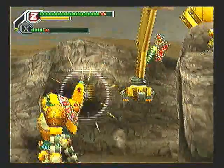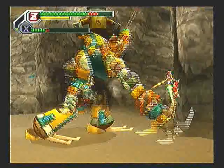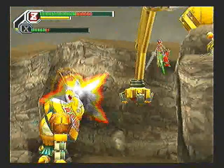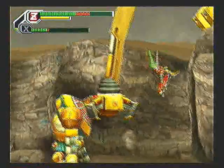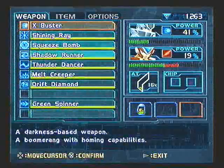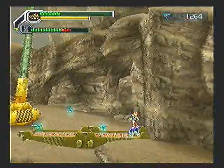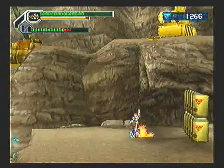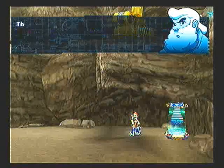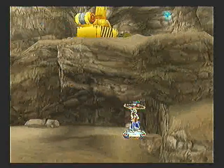Let's try this with Zero. I've never done it with Zero, but X usually isn't dead by now. There we go — he's gone. We're going to throw a Melt Creeper on just to get the armor in a minute here. Alright, now we're going to be taking less damage, which helps a ton.